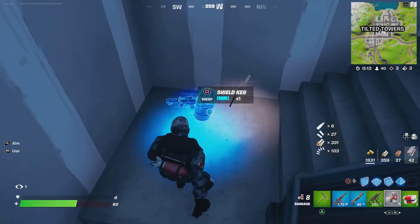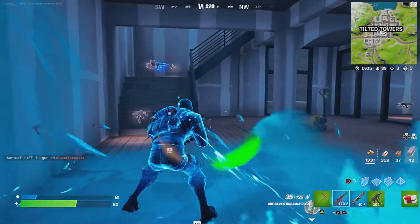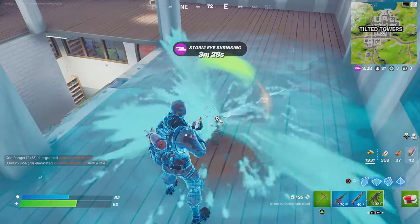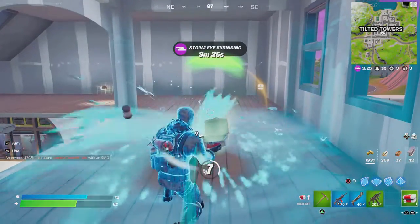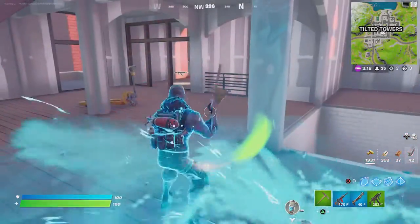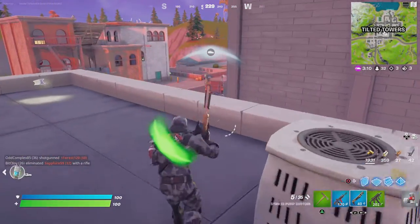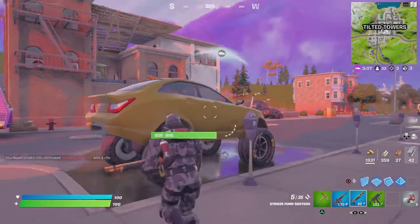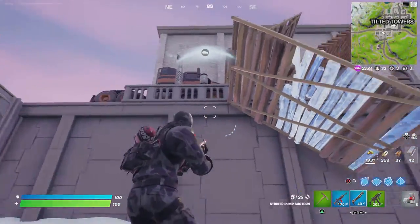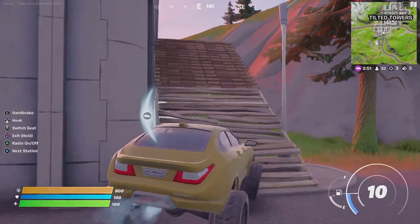I'll take one of those. Tomato head — please be careful, these are actually so good. Oh wait, they only give you shield? I think they give you health too. I'll use my kit. Now we got 100. Take that and we're off — I love Tilted.